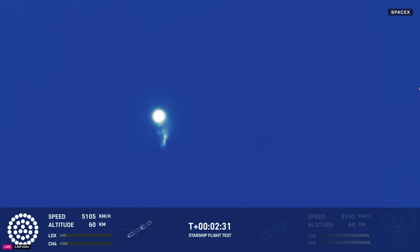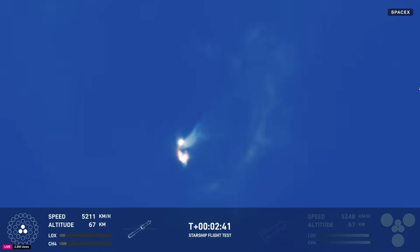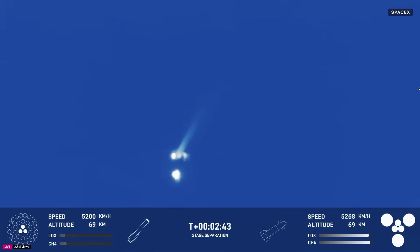We heard the tower is go for catch. Booster engine cut off. The return flag is set for true. Ship engine start up. Stage separation. Hot staging confirmed — six out of six lit on the ship.